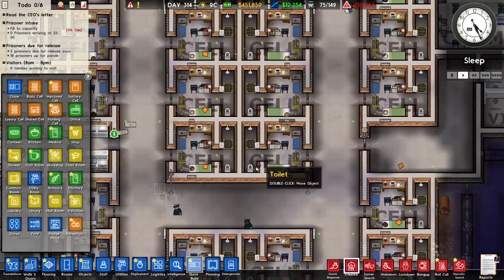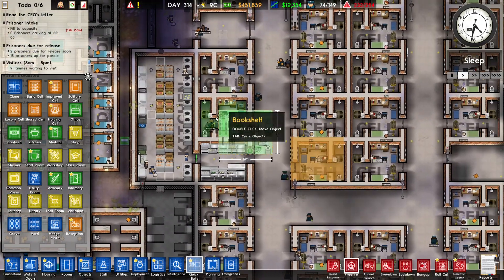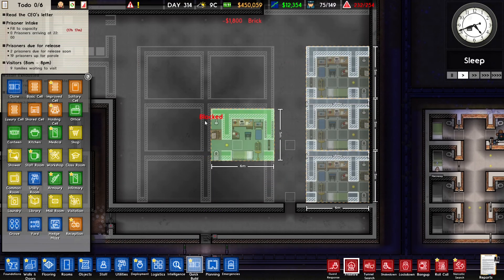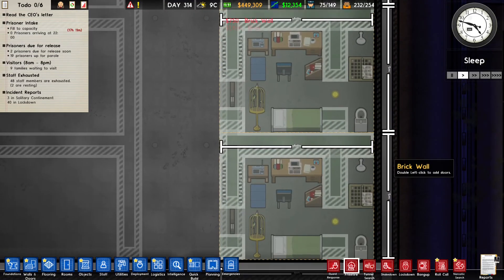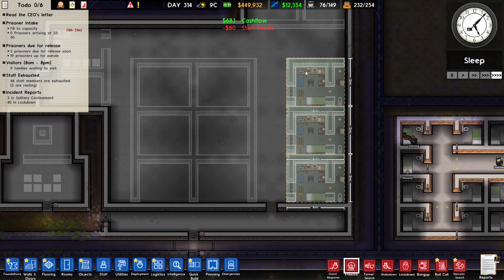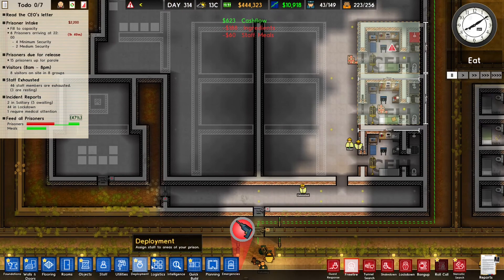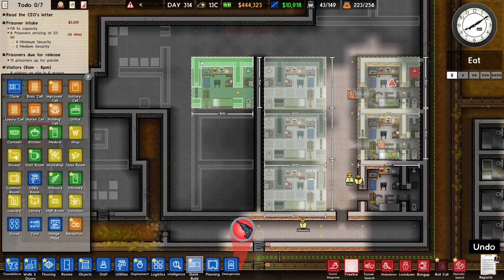The cells are going to look exactly like these ones — they take care of every need of the prisoner except for spirituality, so spirituality is still a problem. I might fix that by putting some praying mats instead of the desk. We'll see. We need to build a wall here first because otherwise quick build doesn't work, and once that wall's built we can start building the other cells.